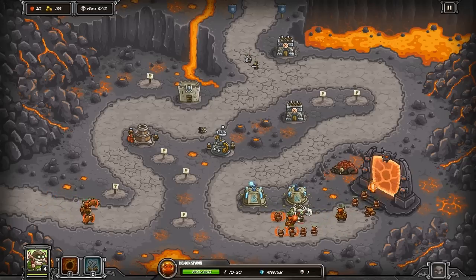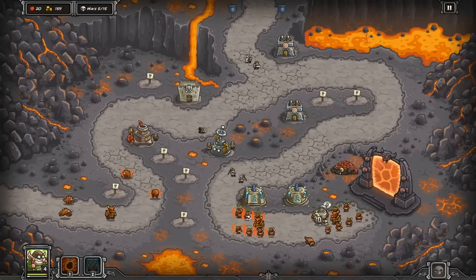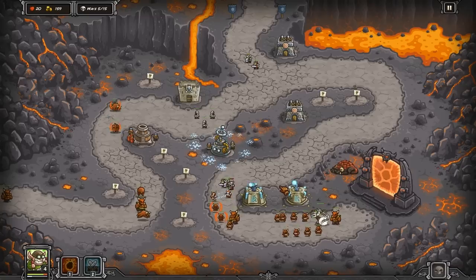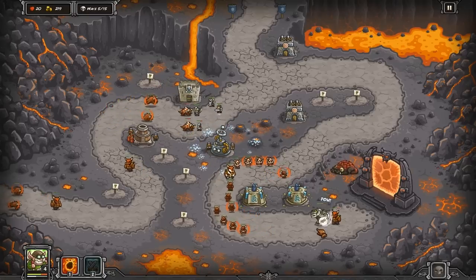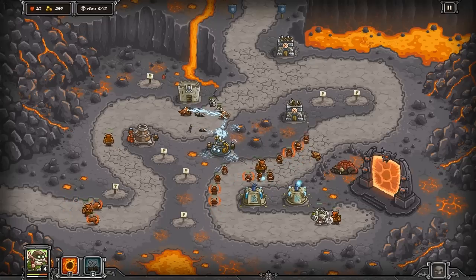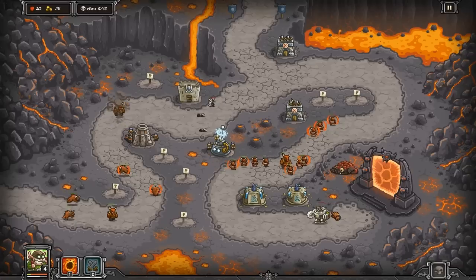One issue is your magic really doesn't do very much damage to all these demon lords and demon spawns. So you have to rely solely on your Tesla coil, which is a bit upsetting. That's why it's very, very good to try and get your Tesla coil over on the left side upgraded pretty darn quickly. It's just tough to afford all this stuff when you need it. A few more of these demon spawns trying to get on through, but no way — you ain't getting through my defense.